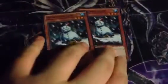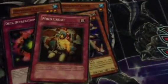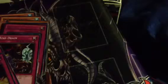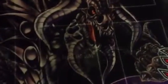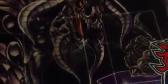On to the side deck. I have two Snowman Eater — I doubt I'll ever actually use it. Two Kycoo, which I also doubt I'll ever use. My third Deck Dev, my third Mind Crush, two Dark Smog, two Mind Drain, two Torrential Tribute, and three Rivalry of Warlords. I need to get two more Rivalry of Warlords — once I get all three, that's going to be fun. I'll end up taking out both Torrential Tributes. Rivalry of Warlords — you only add one type of monster. It'll be fun.